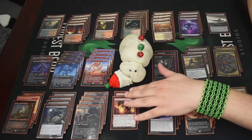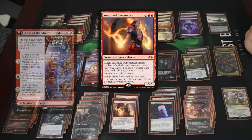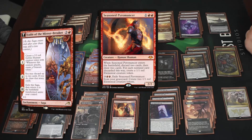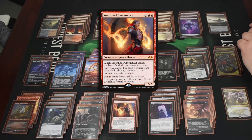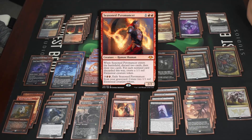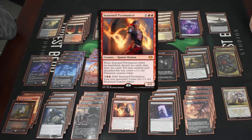We also have two Seasoned Pyromancer — sometimes lists run Fable of the Mirror-Breaker instead, but we didn't have that card. Seasoned Pyromancer does a similar thing: when he enters you discard two cards, and for each non-land card discarded you get a one-one token, then draw two cards. It helps you filter through excess cards or dig for pieces. He also has a graveyard ability where you can pay five to create two more one-ones. Decent — provides a body and helps you discard things like late-game Thoughtseizes you don't need.